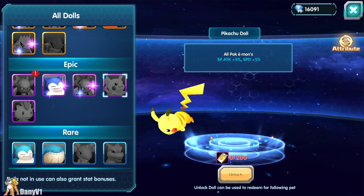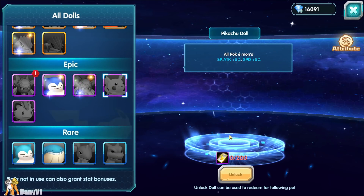Also on this page we have new dolls — we have a Pikachu doll running around like a crazy mouse, and we also have Meowth.